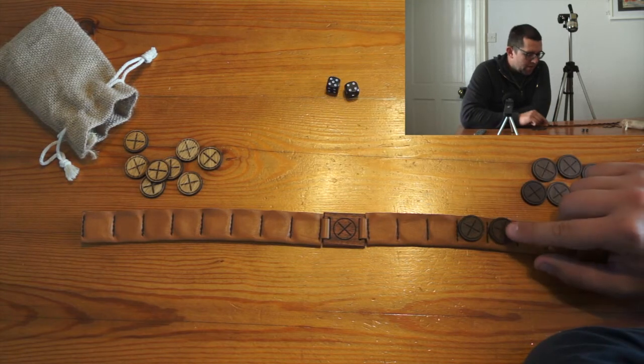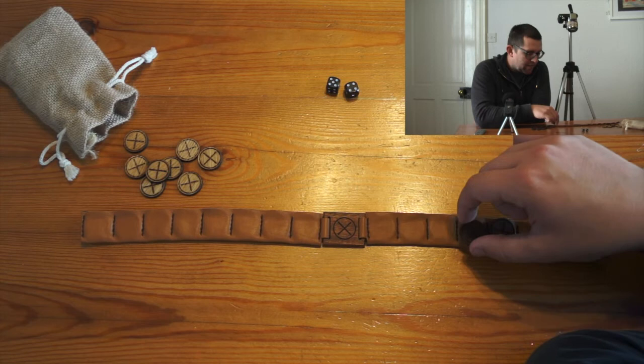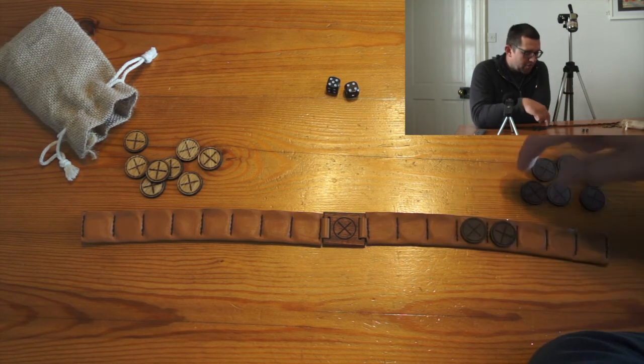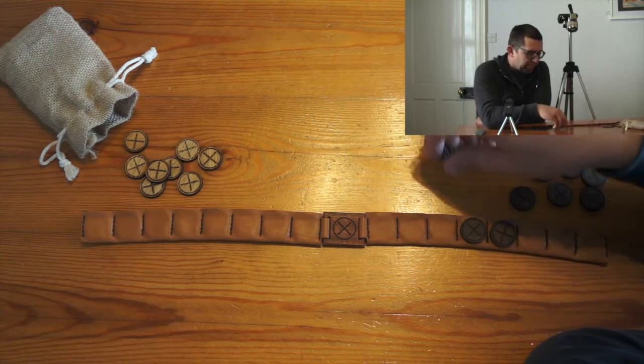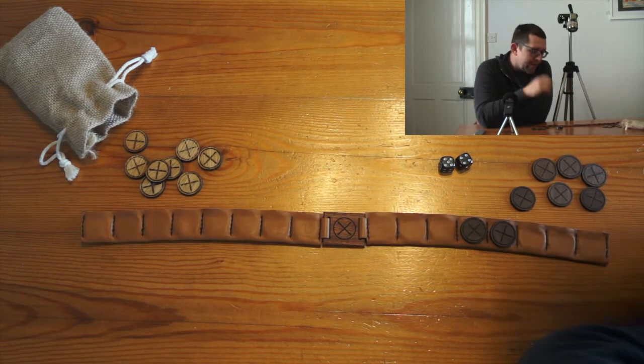Now, why might you do that? Because if someone lands on you when you are isolated, they send you back to the start. However, if you are in a column or row of multiple pieces, then you are protected from being captured. The object is to get all your pieces off the other end.